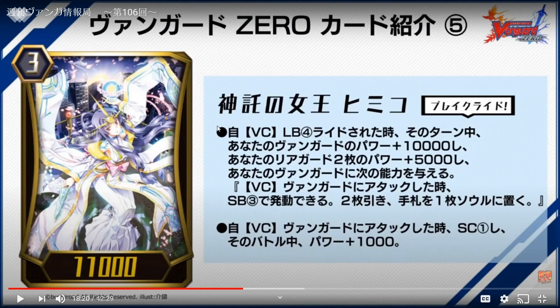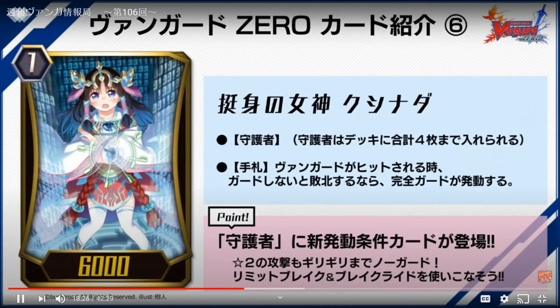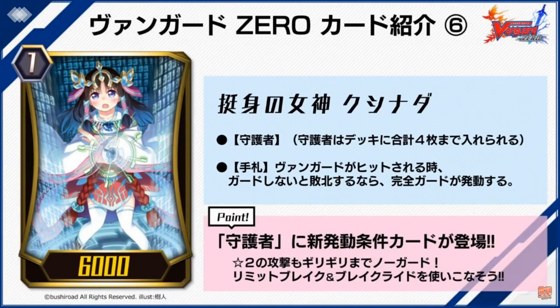Then you use the skill and draw four total, soul blast four to six, but you also put two cards from hand — so you basically draw two net with heavy soul blast. This is really really good because of how much soul you get overall.